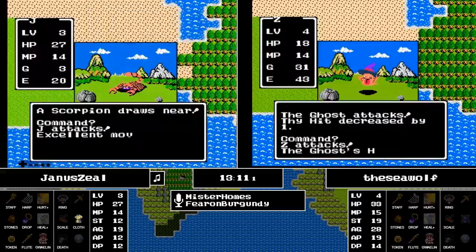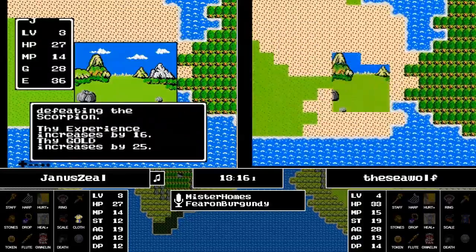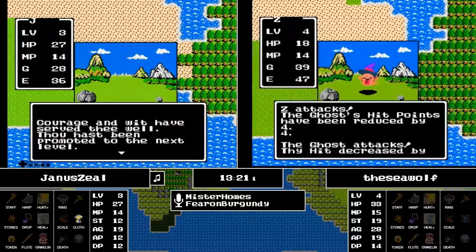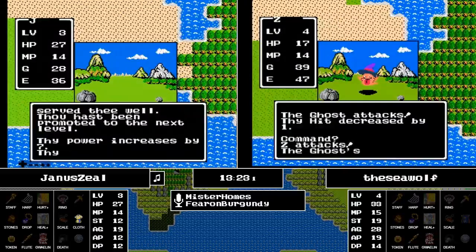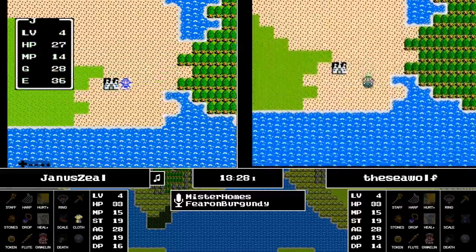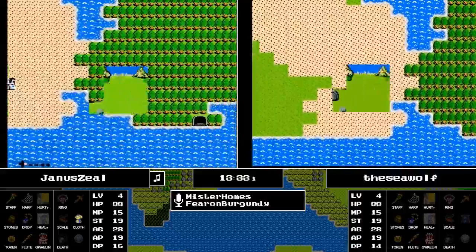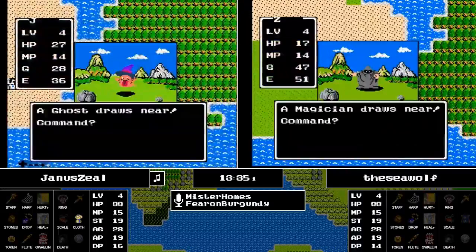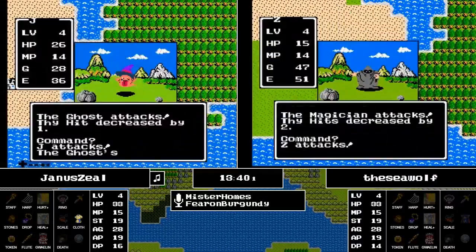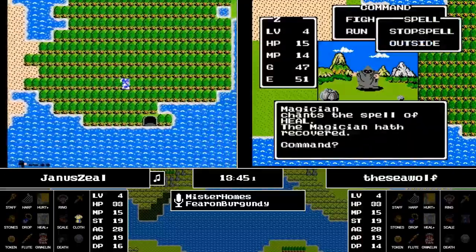Stop Spell sounds great, but unfortunately it's not going to do anything on the fire breath from the Magician and the Scorpions, although Seawolf did just take a Magician down, so that will help with gold acquiring. Every little bit helps in the early going. That is huge — Janus with the Hail Mary attack on a Scorpion, an excellent move crits it to get to level four. Seven power, nine response speed, six hit points, and a magic point in two spells — a little less than a minute behind when the Seawolf got to level four.